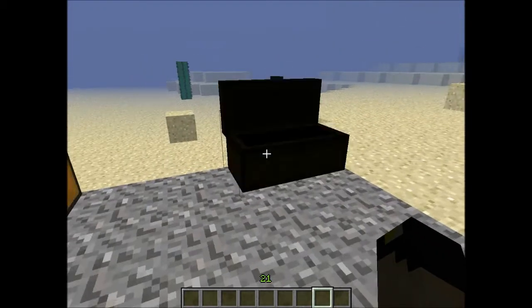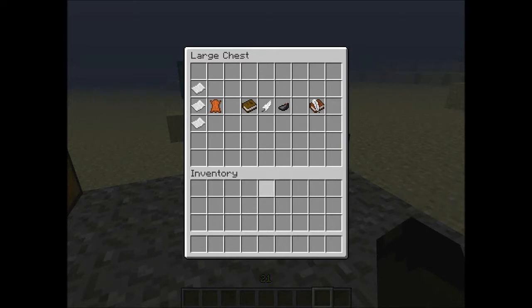In this next chest we have the new book recipe. It's three paper and one leather, and that creates a book. Leather didn't really have a use before other than starter armor. Now three paper and one leather makes a book, and then you can make a book and quill with a feather and an ink sack.